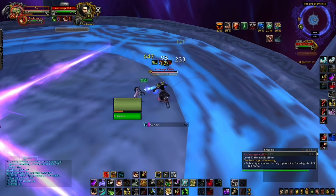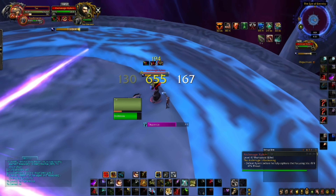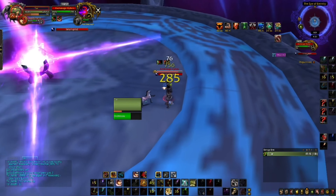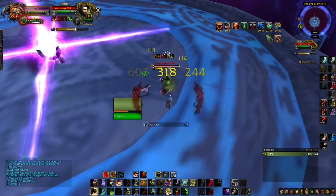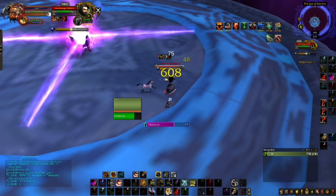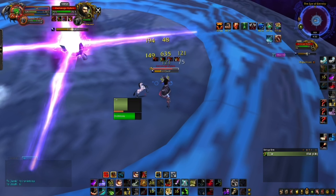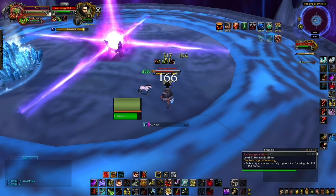You can interrupt Frostbolt if your pet gets too low, but there's nothing really major going on in phase 1. It's just a mechanic fight - keep your pet alive. Same thing with Razor Ice: jump up, Disengage. Keep Mend Pet on your pet at all times. Kick Frostbolt to get your pet back to 100 health when there's nothing else to interrupt, because the big interrupts come around 50 percent health.